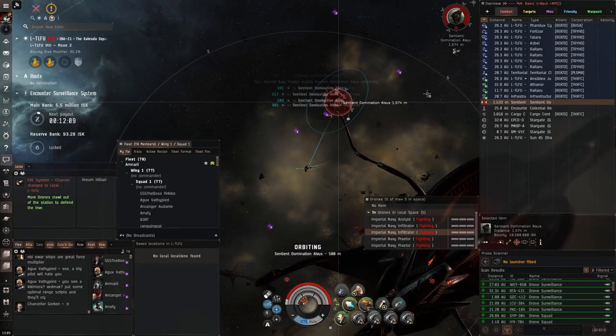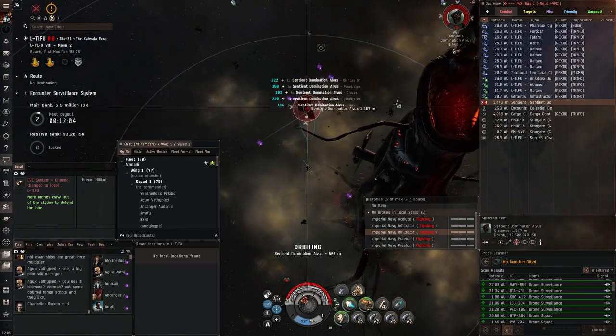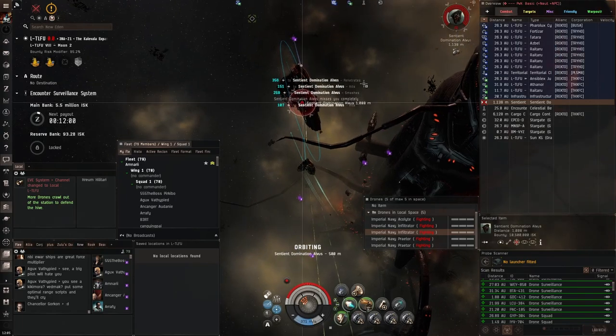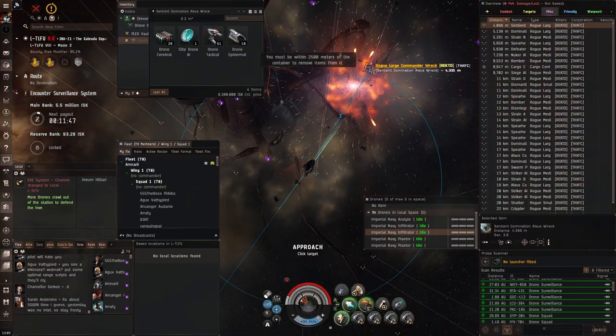Every so often you can get a sentient spawn from one of these sites, and these sentient spawns drop loot you can sell for a little bit of extra cash. As you can see here from this sentient spawn, I got six million ISK just from that.